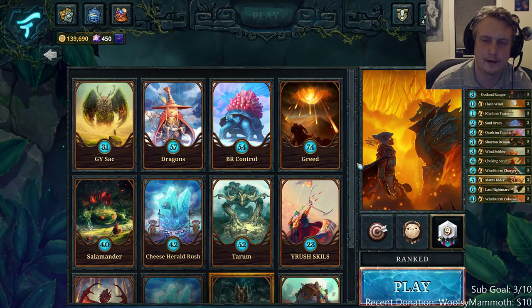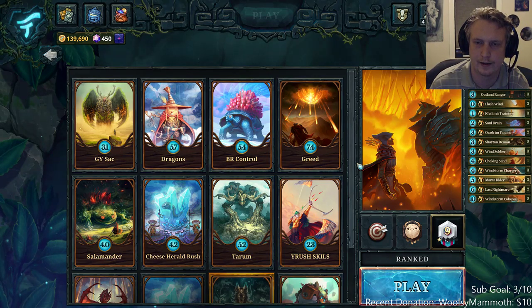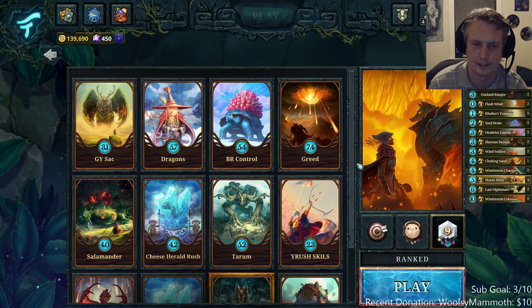For getting to top ten, you need a really consistent deck and you need to be really good at that deck. I had a Red-Yellow Burn deck with Flash Salmons that I was really consistent with. Just choose whatever you're most consistent with, whatever you're best with. But if you were amazing at all the decks, I'd still say Yellow Rush is most consistent — unless almost everyone just starts playing Big Taunts or Green-Yellow Sack.